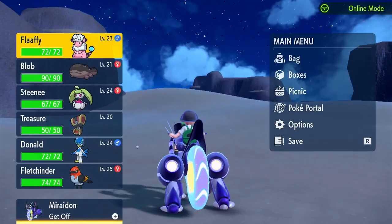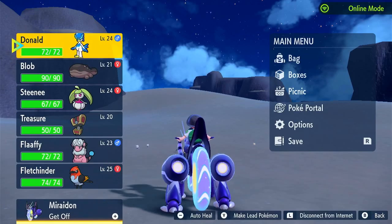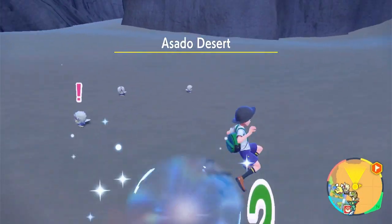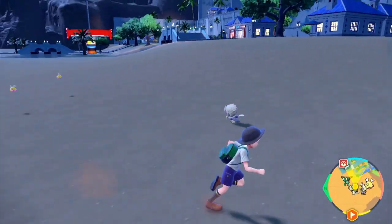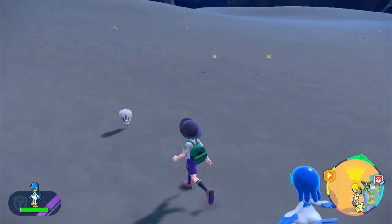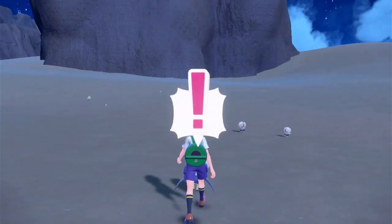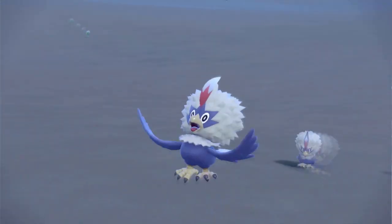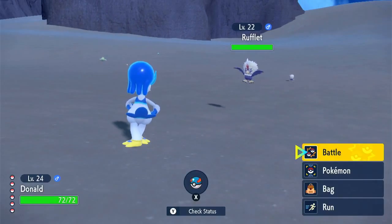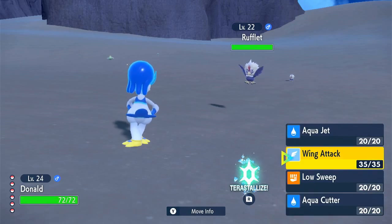Since there's a desert and probably a lot of Ground-type Pokemon, I should probably use Donald as my main Pokemon — that would be a smart idea. Oh, we got some Rufflets! I kind of wish I could have Hisuian Braviary in this game, but I don't think that's a thing. I guess we're battling normally. I'm still not sure how that sending out mechanic works outside of the Team Star base. Let's try Aqua Cutter.